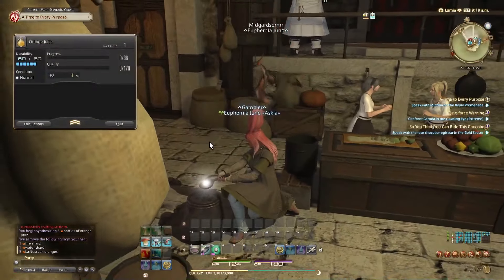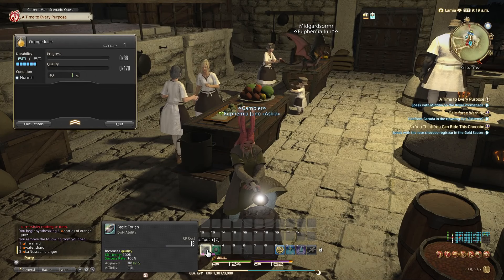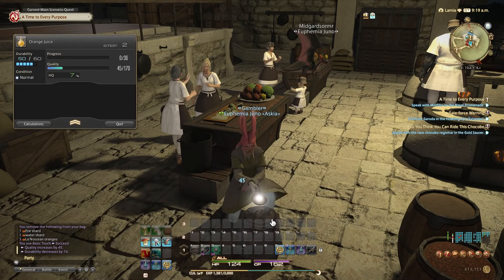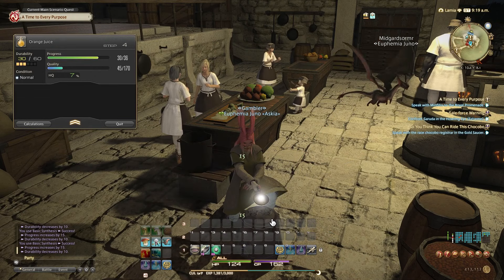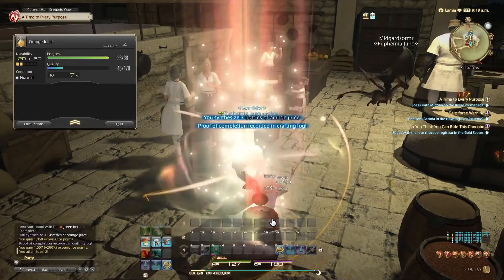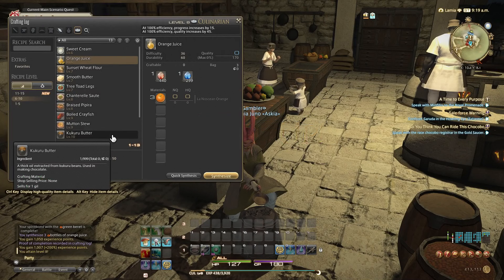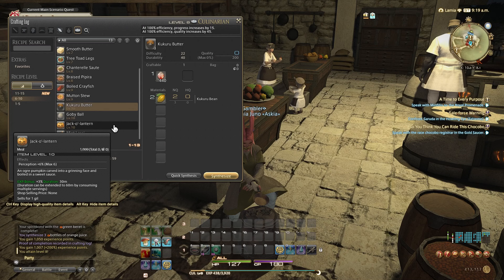We'll do synthesis since I guess we can't do quick synthesis yet. Basic touch... nice, nice, nice. I don't think I have enough for the quality. Nice — now we're level 8! Now we can do kukuru butter.